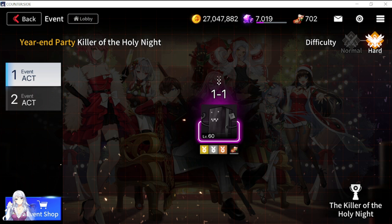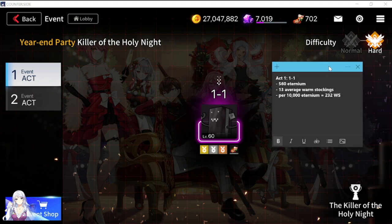I did some computations for you guys. For Act 1, stage 1-1, each run is going to cost you 560 Eternium, and you're going to be averaging around 13 warm stockings dropped per run.